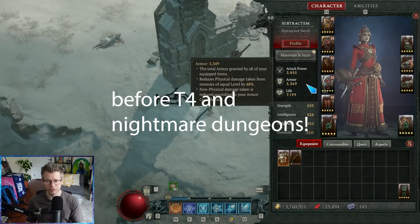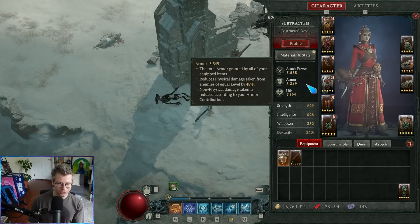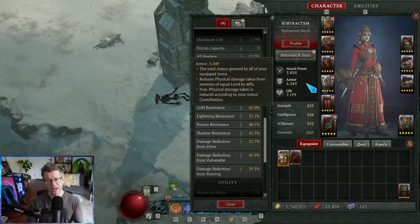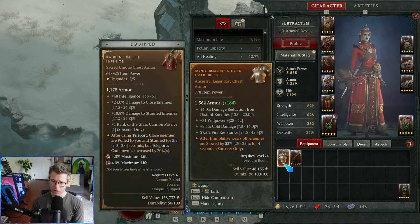As you're leveling up your character, this armor value is pretty important. You really need to keep your armor up to keep pace with the damage that monsters are doing. Even if you're a sorcerer or necromancer, armor is still probably going to be your primary defensive layer, because resistances are really nice initially, but after a certain amount there are diminishing returns. And more armor is always going to be better as you're leveling up your character.